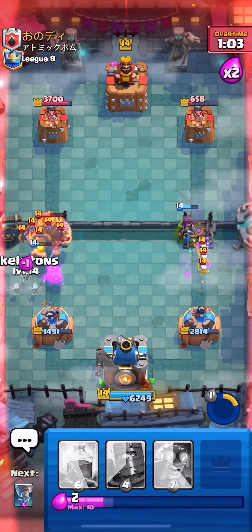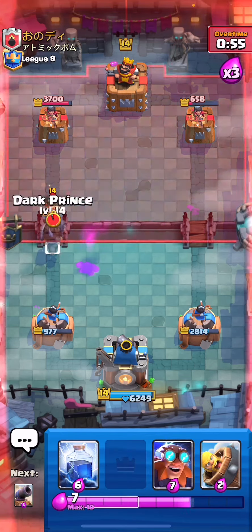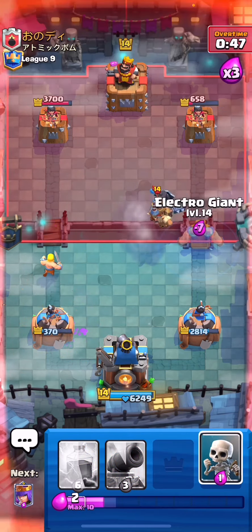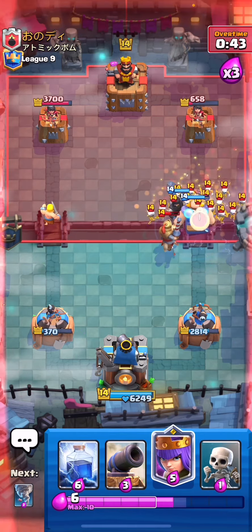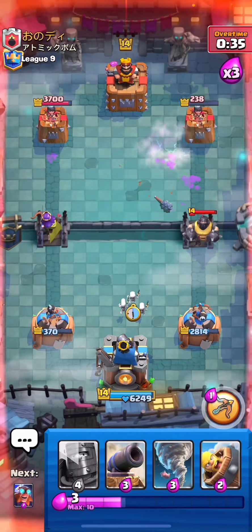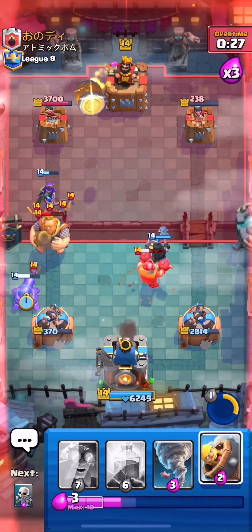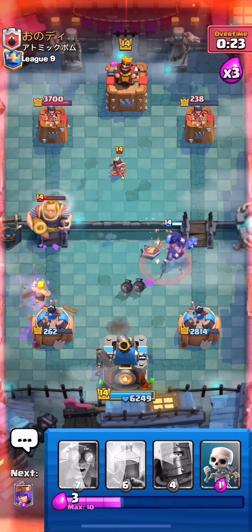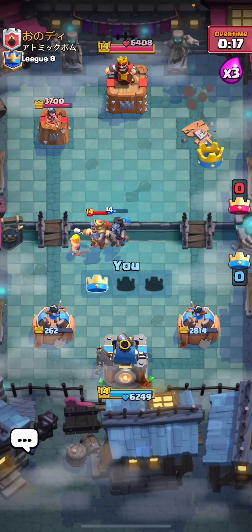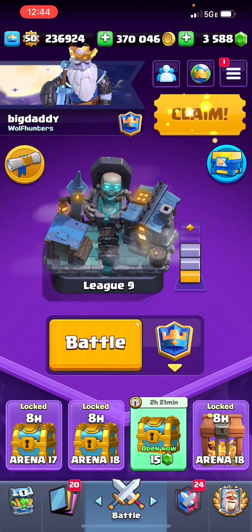And we're back to Nato already. We're looking okay — I'm kind of making this way closer than it needs to be. Look at the Princes — that's funny. I can't let him get any more damage on my tower. Can we take that out? And we do — so that was way closer than it needed to be, I didn't play that too well to be honest. But we come away with the W. Really weird deck again from that guy. Let's go ahead and jump right into the next one — probably the last one. See if we get three in a row here.